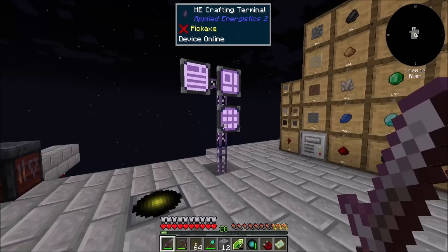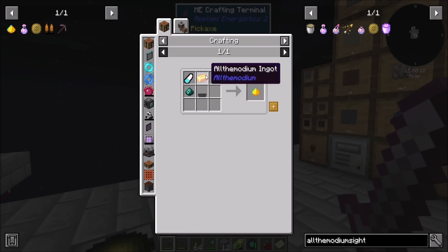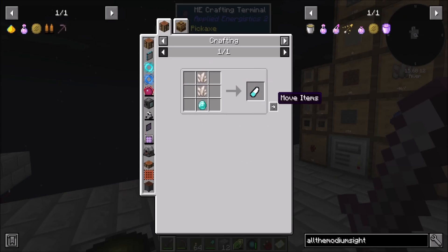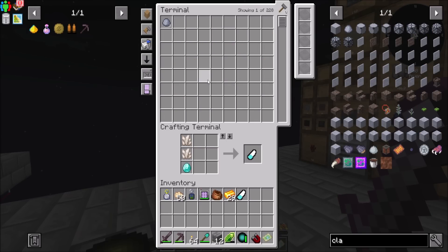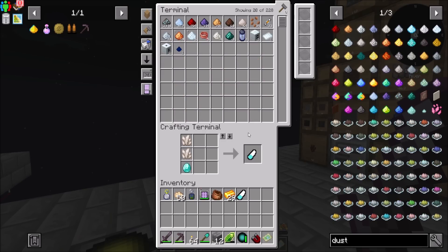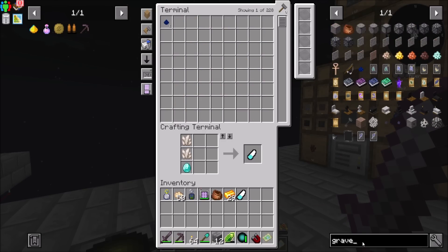I want to try that thing out. So what we want to make is all the modium powder, which needs ender powder, which needs a pestle and a mortar, which needs bricks, which needs clay. Do we have any clay? We don't. Do we have any dust handy? We don't. Do we have any sand? No, we don't.